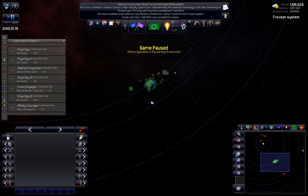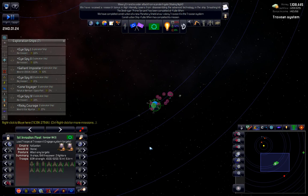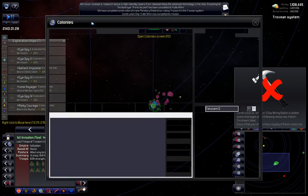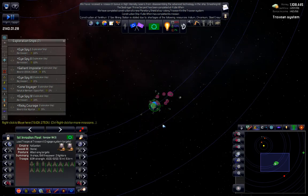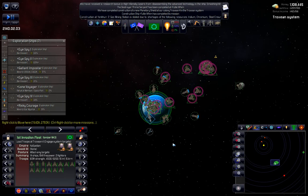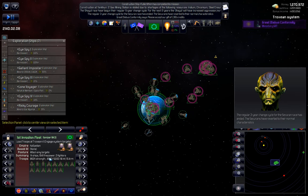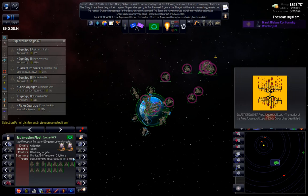Greetings and welcome back, we are playing Distant Worlds: Shadows. I'm just in the middle of loading up the rest of my troops onto this transport and we will go and clobber the next pirate base or pirate facility. In case you're skipping episodes, I'm just going around clobbering all these pirate bases, hopefully getting my troops and generals some experience. Looks like that's working okay — 4,600. I came up with 5,000, so it was 20 infantry and 15 armor I think.